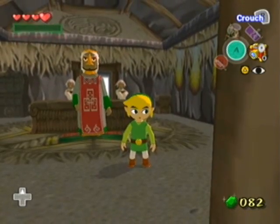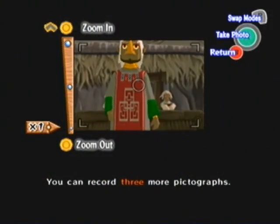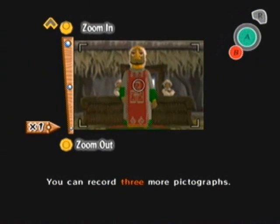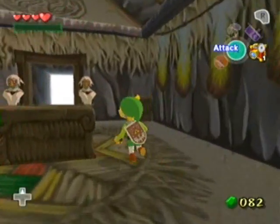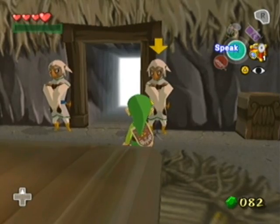First up in this room, we have the Rito Chieftain here. He himself is not that obtuse on how to get, but the thing is that once you take a picture of him and get his whole body in it and get his figurine, you also get the figurine for Quill the postman. Also, these guards here — when you take a picture of one of them, you'll get the figurines for both of them. So that's also noteworthy.